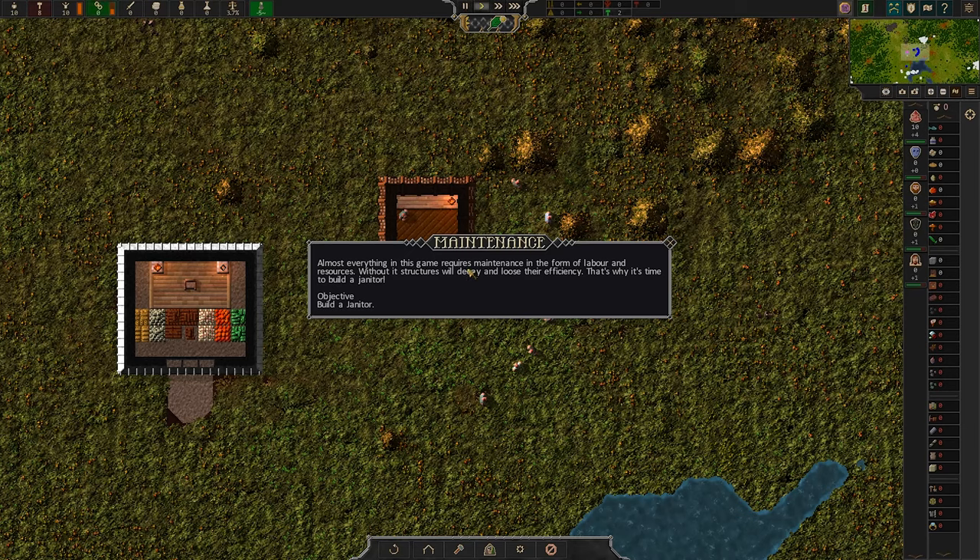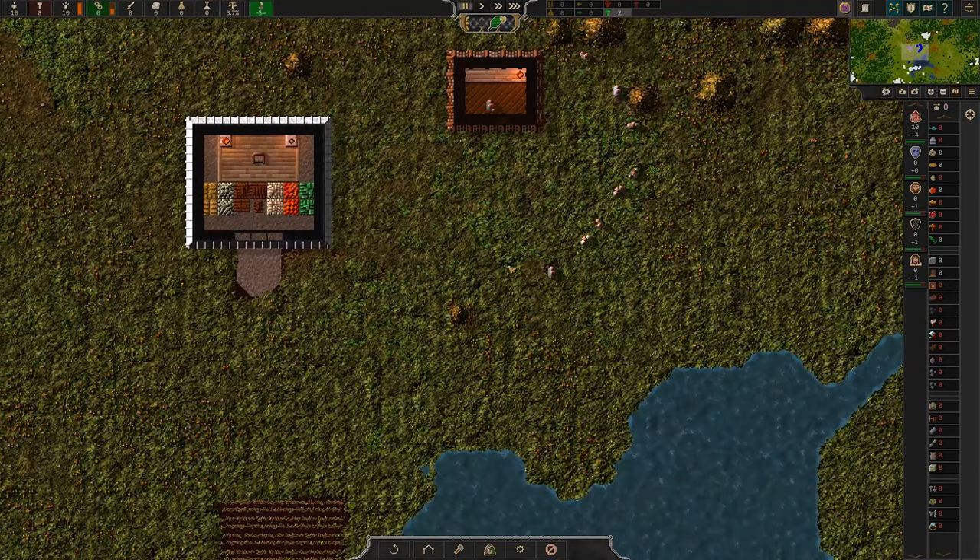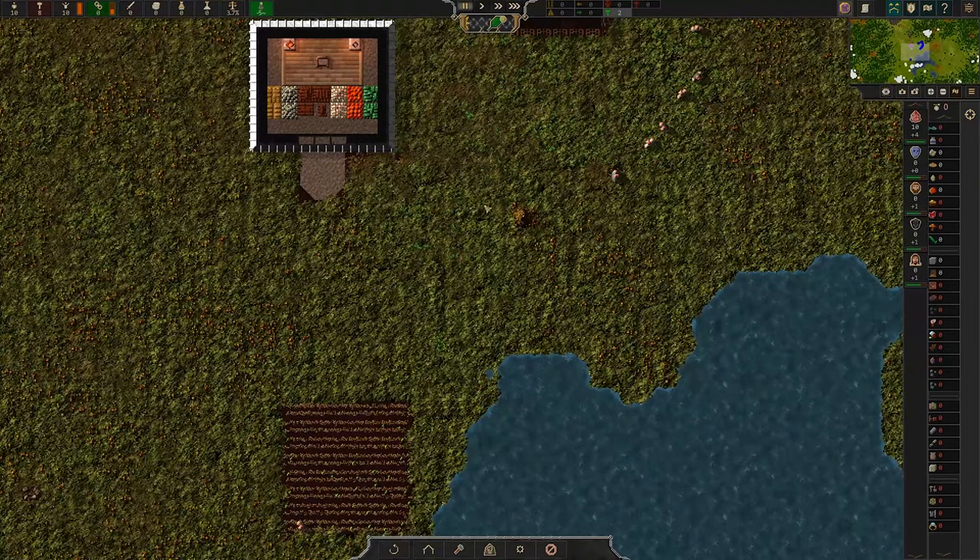Almost everything in this game requires maintenance in the form of labor and resources. Without it, structures will decay and lose their efficiency — 'loose their efficiency,' they misspelled 'lose.' That is why it's time to build a janitor. I feel like you don't build janitors — I feel like you create them from population, but okay.